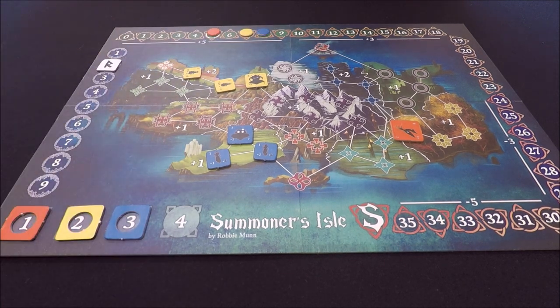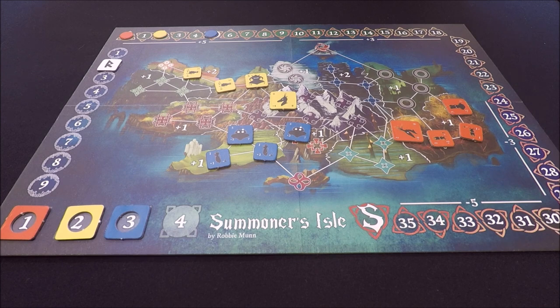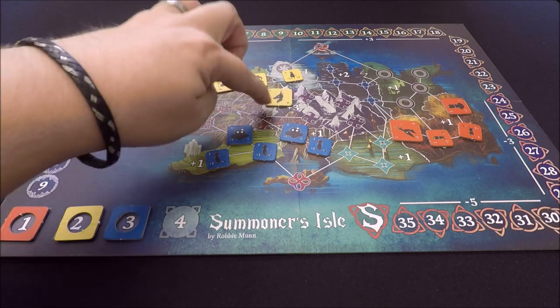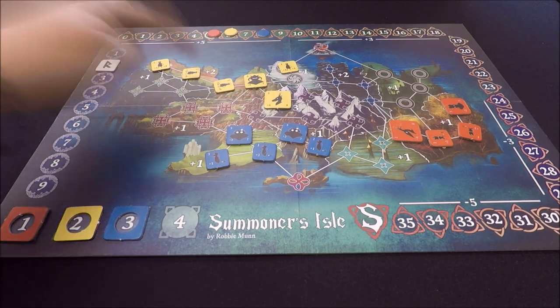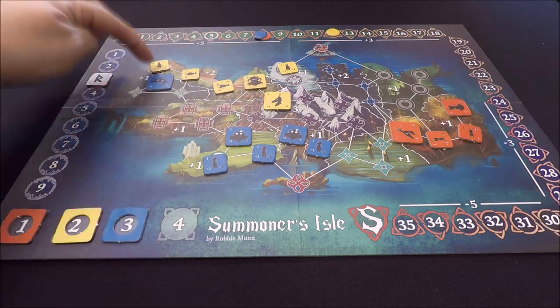This game is all about getting your creatures out on the board, taking control of key areas of the map, and hitting the 36 victory point checkmark. Gameplay takes place over two key phases. First you have the summoner's phase where you'll summon new creatures onto the map, and the currency for summoning creatures is also your victory points, which creates a really nice snowball effect where you're spending VPs aiming to gain more VPs.